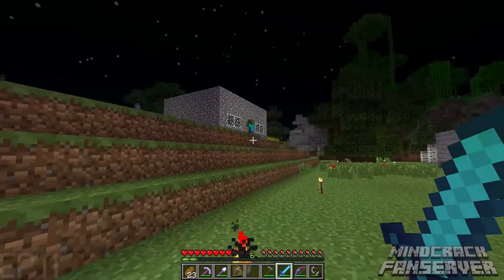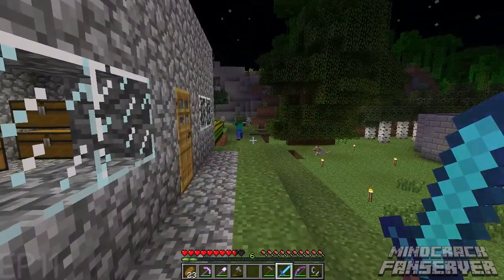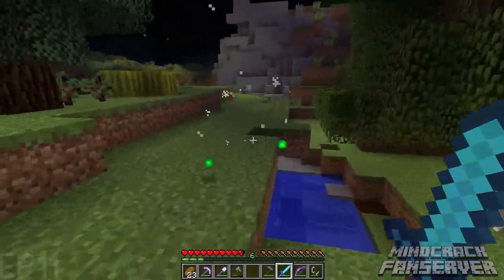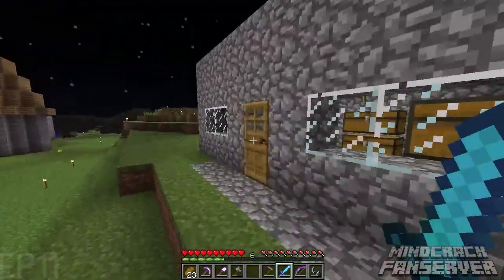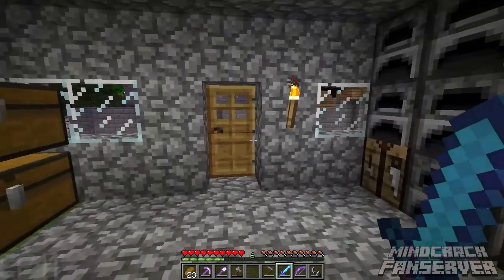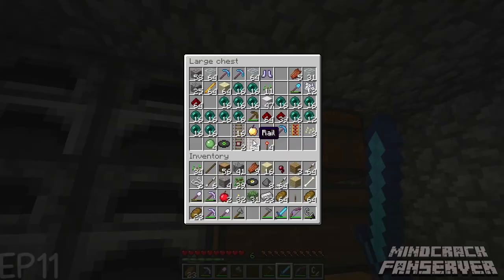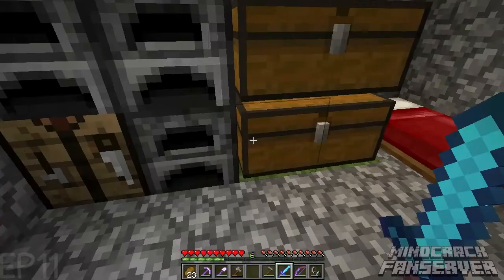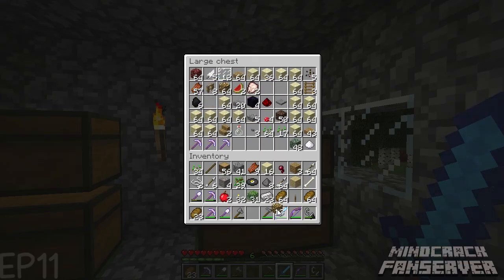God, zombies — I hate how they can break through doors. At first it was just annoying, but now it's just pissing me off. I thought it was only if you were in the building, but that's wrong — if you're in the chunk they'll break down your doors, so my door is always missing in town and I always have to replace it. Let me find that glowstone — okay, got it.